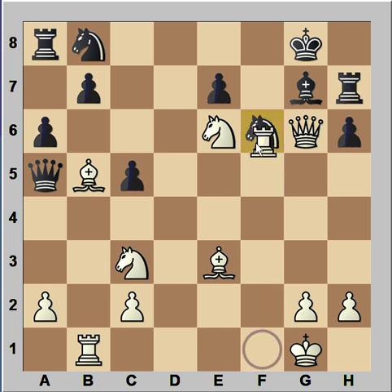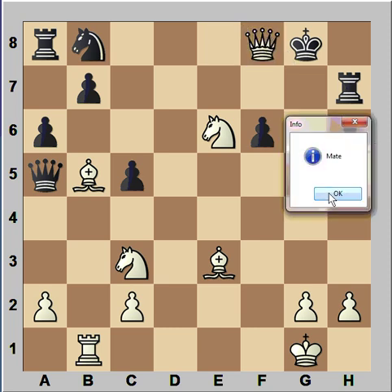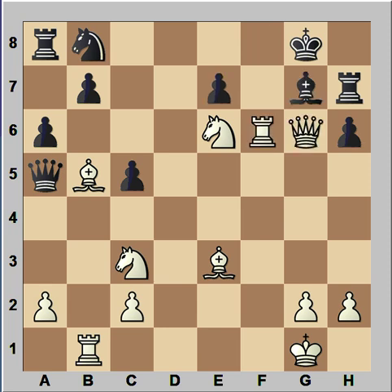So in this position, knight to d7 was played. Rook to h7 — an exchange sacrifice — and black can't take back, because if pawn takes rook, then queen to e8, checkmate. And after bishop to f8, queen takes bishop, checkmate. So in this position, knight to d7 was played, but then Vaganjan captured the knight with the bishop, and black resigned.